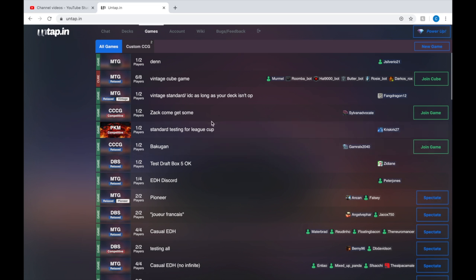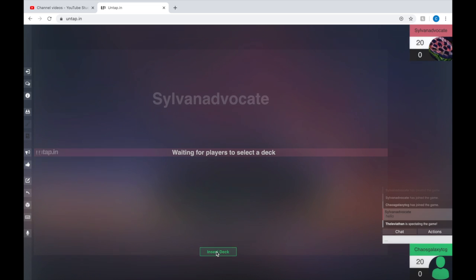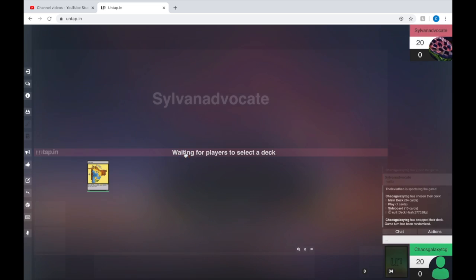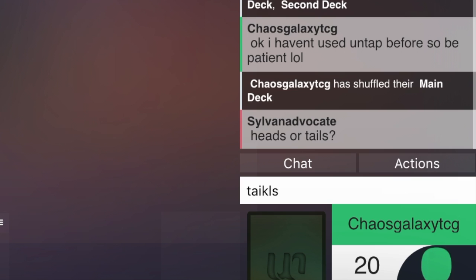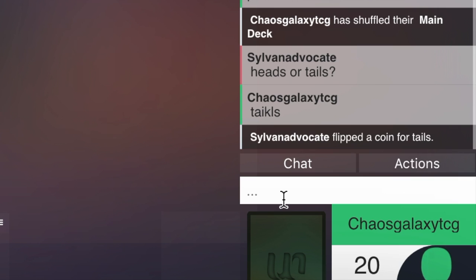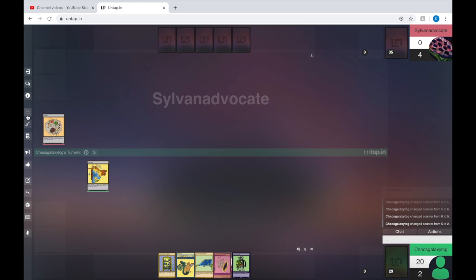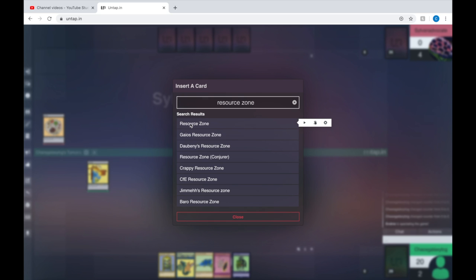Okay, should be good to go. Zap, come get some — that looks like me. Enter game. Insert deck. 60 time. Ooh, Roka, my favourite planet. Always tails. Tails always wins. Hey, this is confusing. Let me get a zone — resource zone.